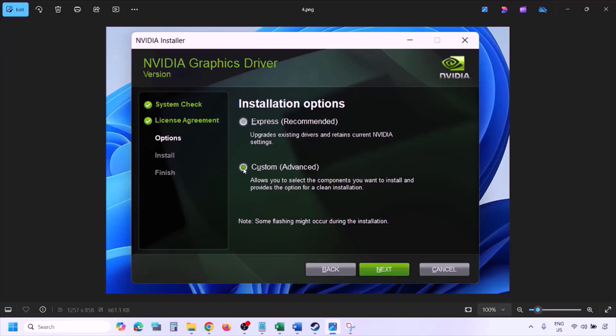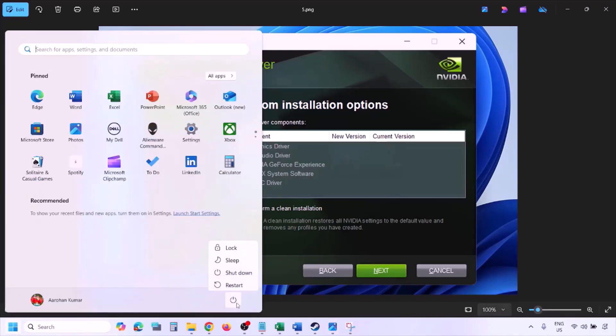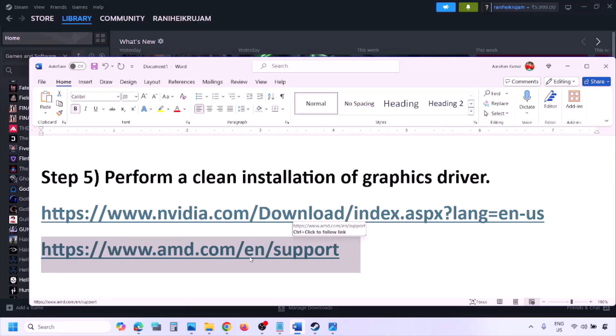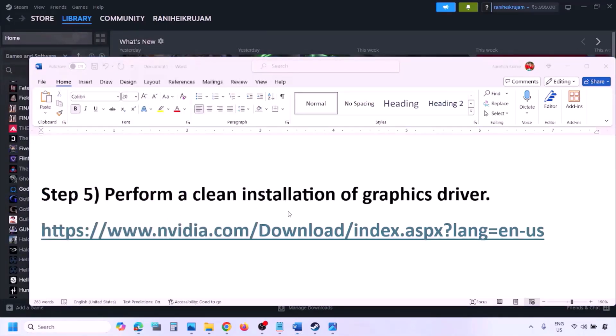Select the Custom option instead of Express, then click Next. Put a check on the box which says 'Perform a Clean Installation' — make sure this is checked — then click Next and let the installation complete. Once done, restart your computer and launch the game. For AMD card users, first uninstall the current graphics card driver, restart your computer, go to the AMD website, select your graphics card, download and install the latest driver, restart your computer, and check.